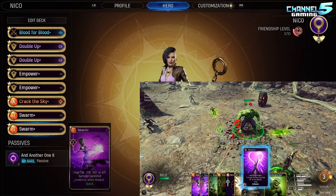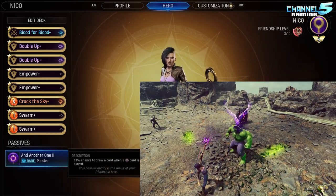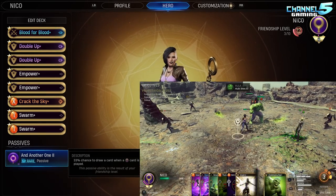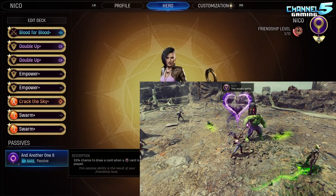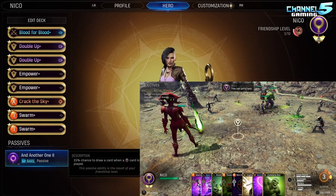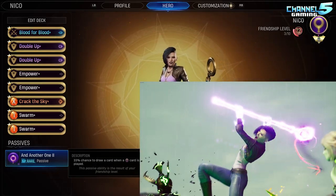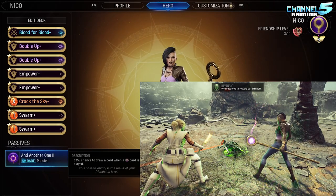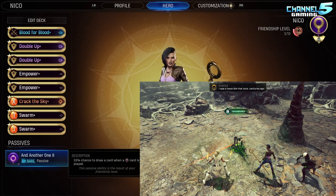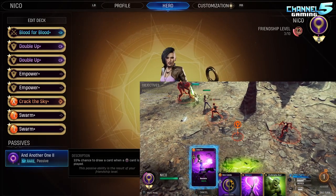Let's take a look at her passive ability. Level 2: 33% chance to draw a card when a Nico card is played. This actually used to require her to be at full health — I think they stealth updated this. It's pretty nice — one of the better passives in the game now that it appears to no longer have the full health requirement. I have seen this proc a lot, so I definitely like this passive quite a bit — absolutely one of the better passives in the game.